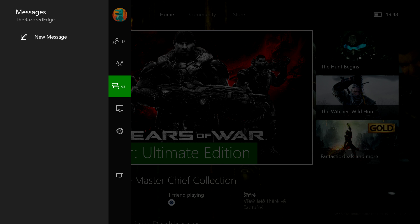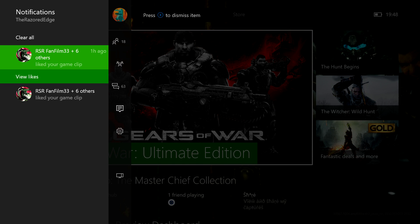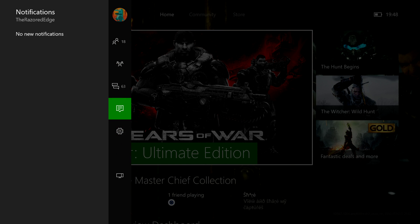This is where you access your messages, and notifications are here. Notifications are actually so much better now because they stack here — you can go in and see if someone liked your game clip, which is really cool. There seem to be more detailed notifications, and after a certain time they actually clear out, instead of stacking like they previously did. Because before you would see old notifications and weren't sure if your friends were inviting you to games or if that was from a previous time. So I'm happy it's like this now, and you can clear it just like that.